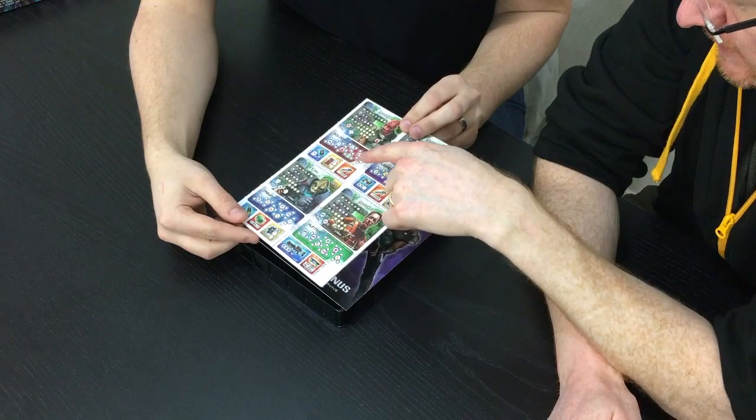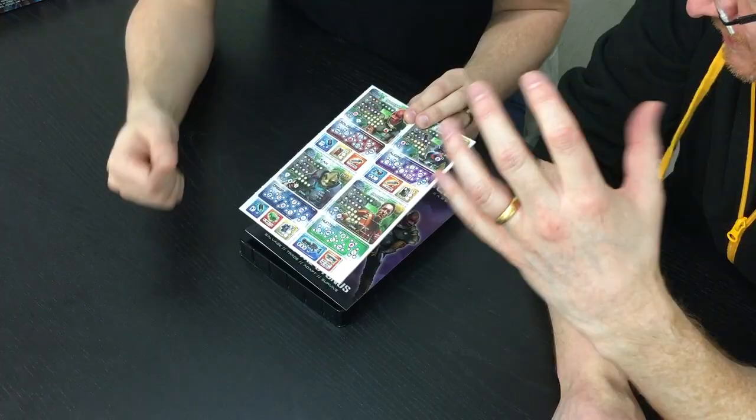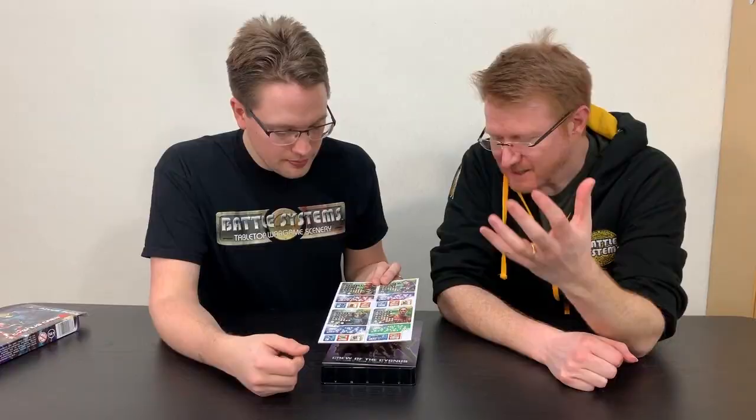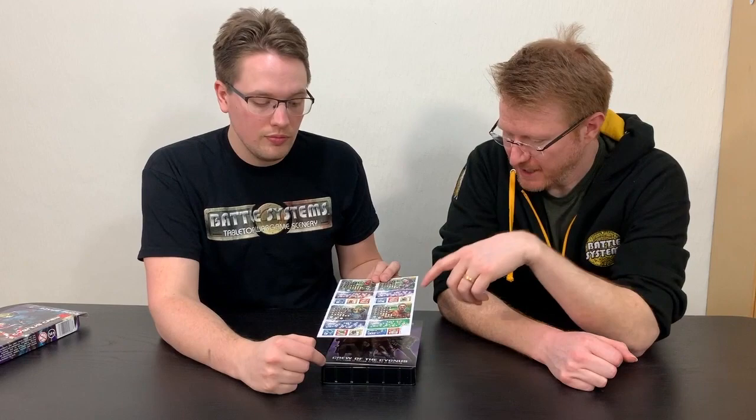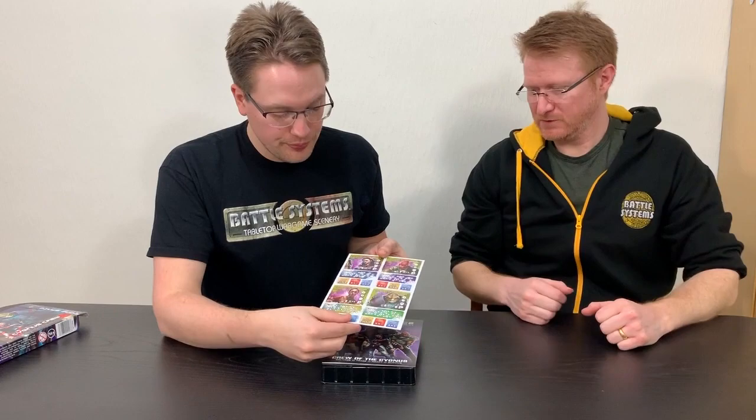Some of the equipment on here is extra — you're going to get extra equipment like extra ammo packs — but there's also specialist equipment that you can only get inside these crew boxes. We've got things like specialist armor just for this particular character, new weapons, new types of grenades that you won't necessarily get in any other crews. Even some unique armor which matches up to the particular character, which is really cool. Those are your character boards, and you've also got the equipment tokens.